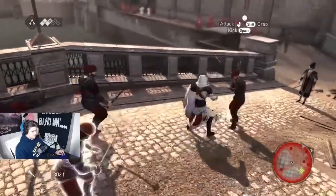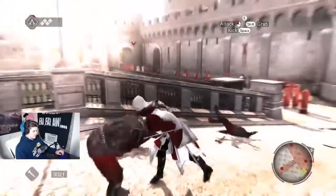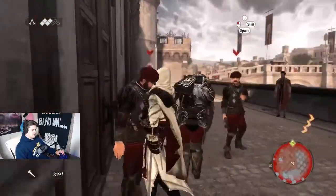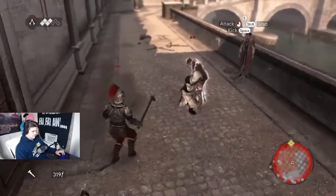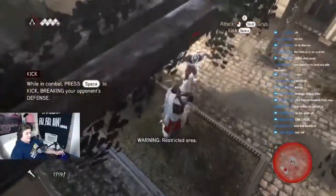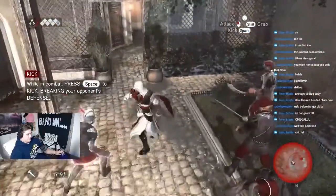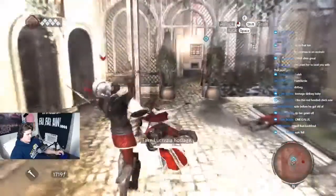Assassin's Creed Brotherhood has this interesting combat mechanic called combo kills, where when you kill your first person, if there's somebody else around and you attack that person, it'll be an automatic kill. Just like previous games, counter killing someone is the most efficient way to kill the first person. So you wait till somebody attacks you — if you're in a large group, where this combo kill is going to work most effectively, you have somebody attack you, you counter kill them, and then you basically keep tapping the attack button and pointing yourself in the direction of other people.